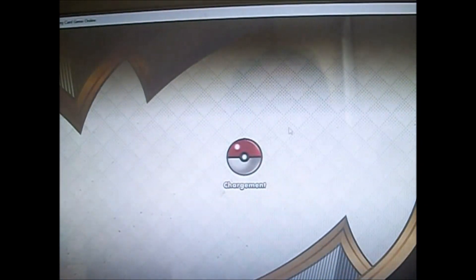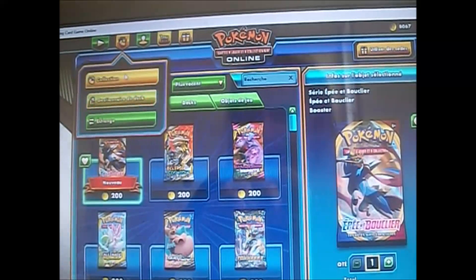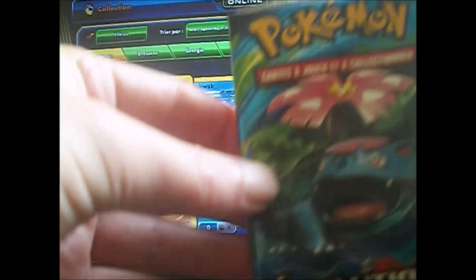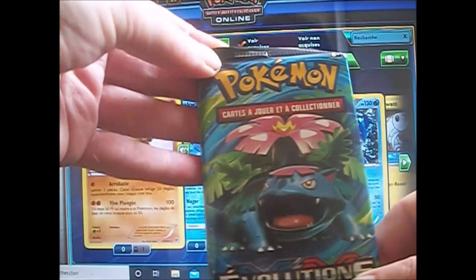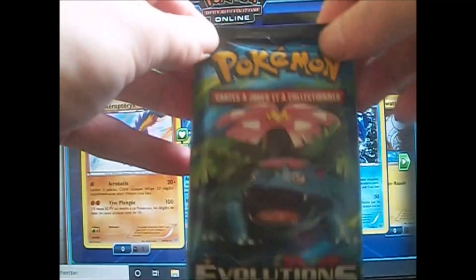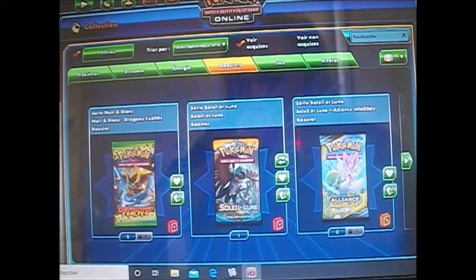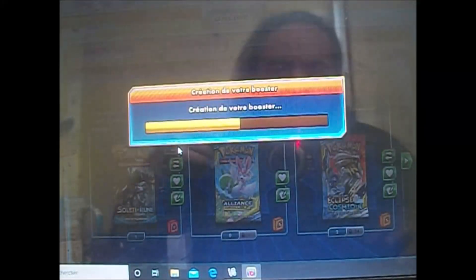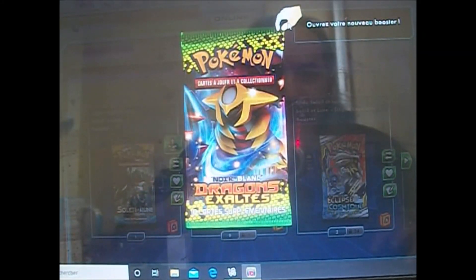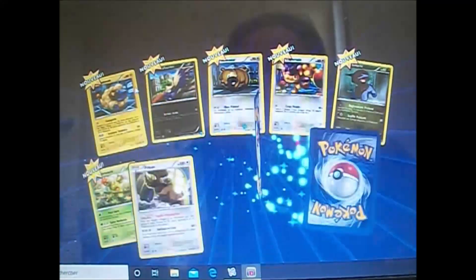Donc on continue. Nous allons retourner ouvrir une autre série. Mais avant ça, nous allons parler du jeu. Le jeu, ce sera pour gagner un Booster Evolution XY Florizar que voici. Vous allez devoir me donner le nom de l'illustration que je vais vous montrer. Donc on va ouvrir le Dragon Exalté, et la rare sera celle qui vous permettra de participer au tirage au sort.